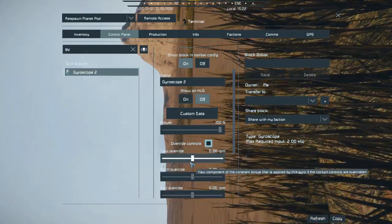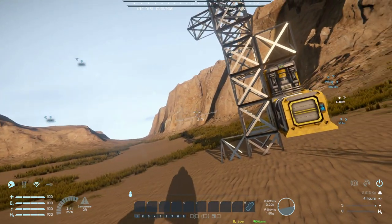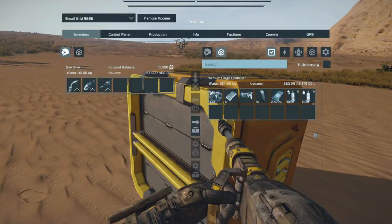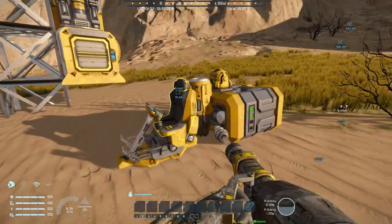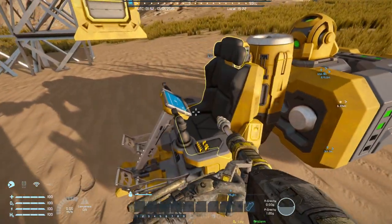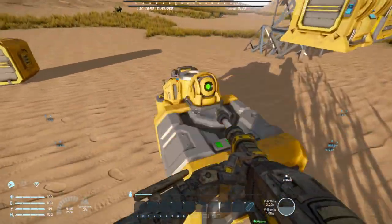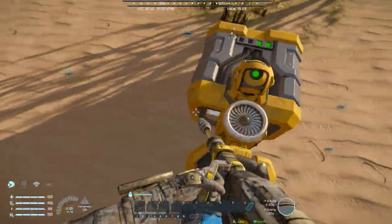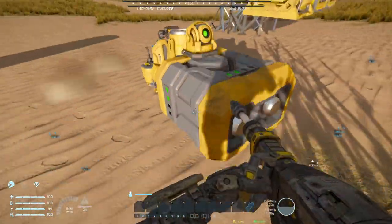Gyroscope override - there we go. We could add a container to it, probably. Or we can actually add some wheels to it too and make it a small tiny rover that we can use to get some ores. Yes, that seems like a good idea.